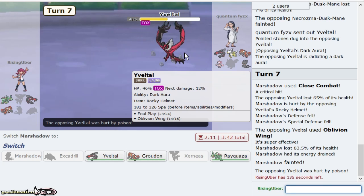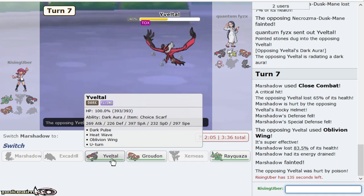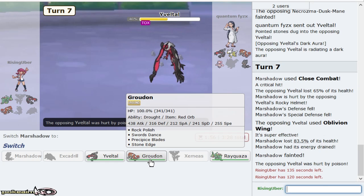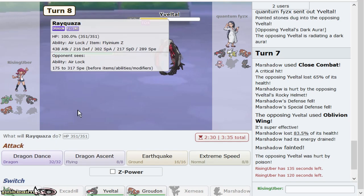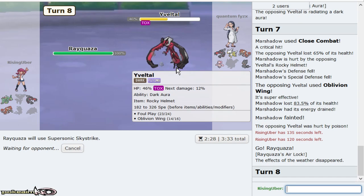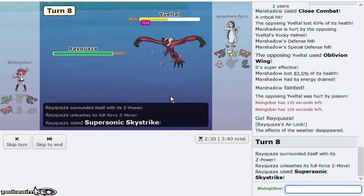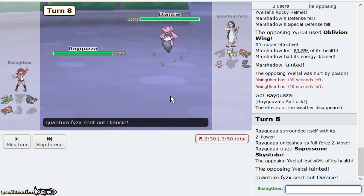I have to be careful because I can actually lose to the Diancie. Offensive Rocky Helmet, faster than Excadrill. I don't want to lose to Diancie, but I want to be able to set up on it with my Groudon so I can win this game. Especially this Blaze just sweeps. I feel like if I set up on this, I have to risk a Stone Edge. So I think the better play is to go Ray right now and just click Supersonic Skystrike.